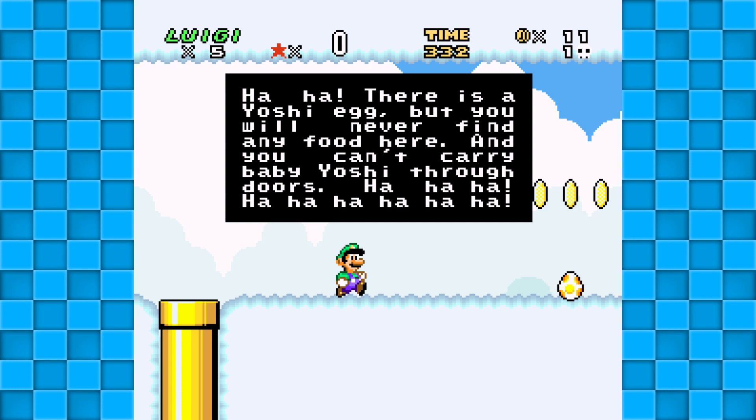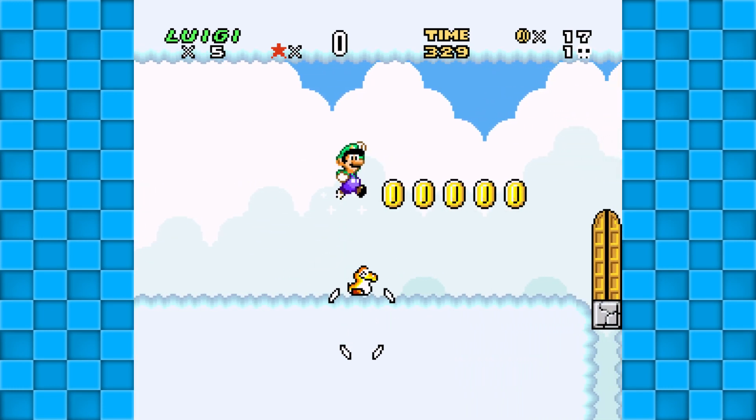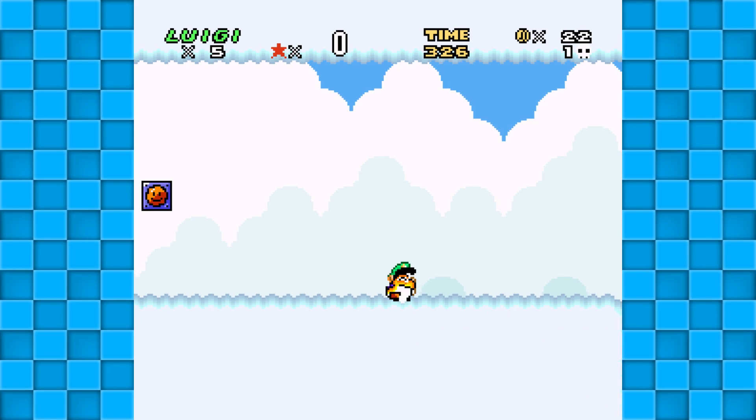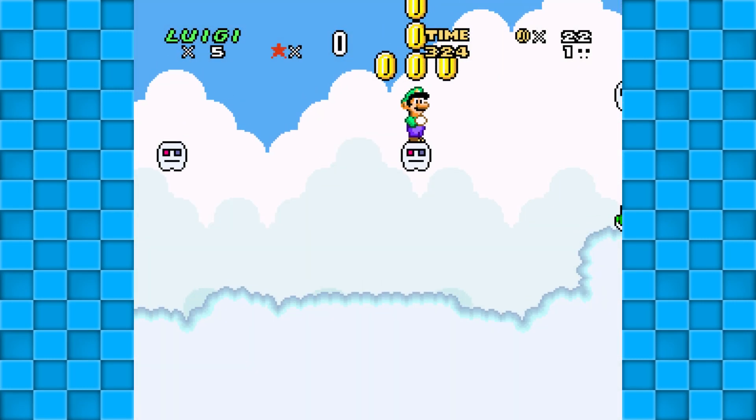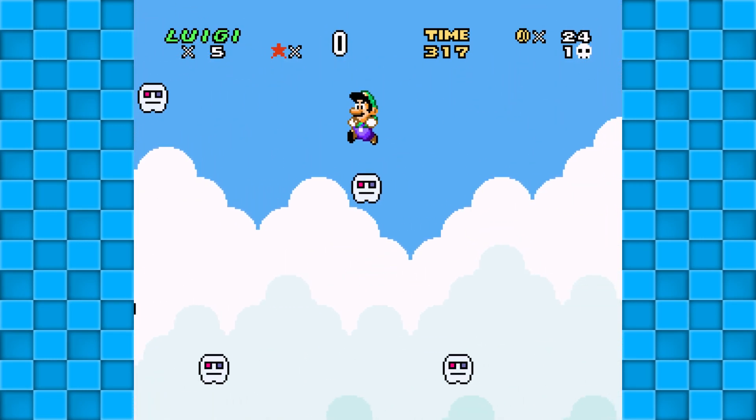There is a Yoshi egg, but you will never find any food here, and you can't carry baby Yoshi through doors. Ha ha ha! Oh, he's so happy though! He's so happy! Wait, I did not mean to hit that — I meant to jump. Let me go back up there.